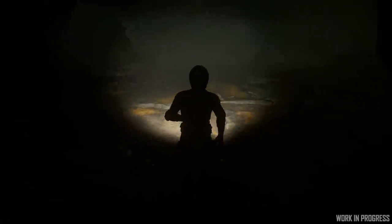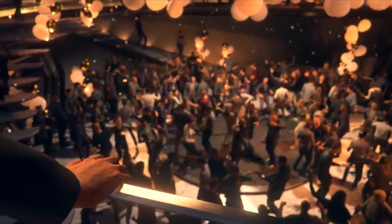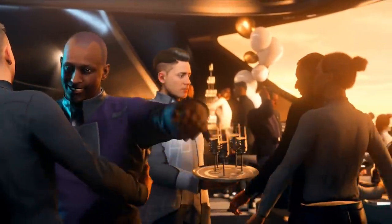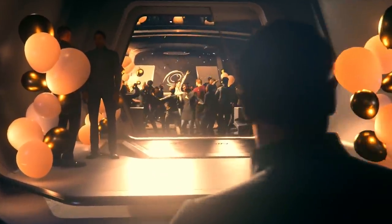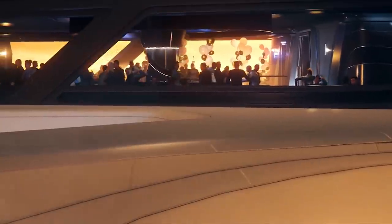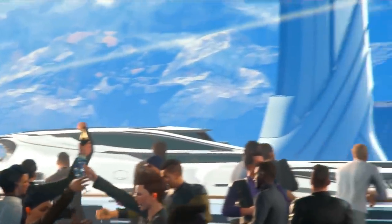We had a Star Citizen Live all about ships and frequently asked questions. The 890 Jump's fuel is bugged currently — it uses far too much, and at the moment you can only refuel in atmosphere at Lawville or Area 18. We're going to see a lot less fuel usage soon, but capital ships are supposed to be quite expensive to run even with just fuel costs. Some turrets of the 890 Jump will be made into point defense system turrets that you can put AI blades into, effectively making them auto turrets, but they are not adding additional turrets to the ship.